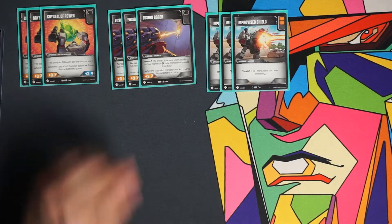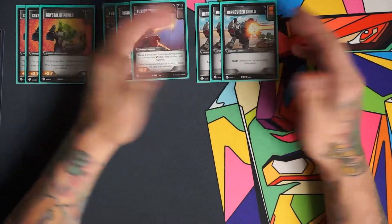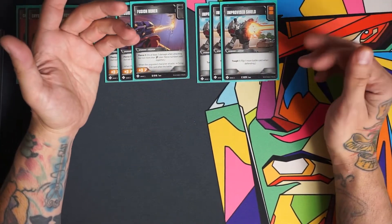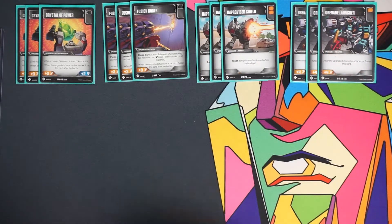The next three are Improvised Shield — mainly in the deck because it is a double orange battle icon. It's an armor with tough one, but we're not really ever going to be playing it for the effect; we like it just because it is double orange. The next three are Grenade Launcher — you can't build an aggressive deck without one. It's an orange battle icon, gives plus four attack, and that's it.